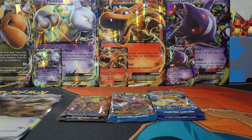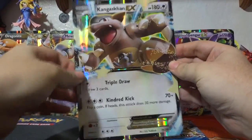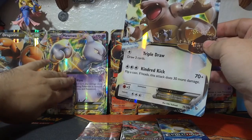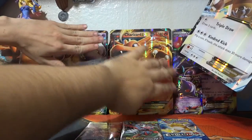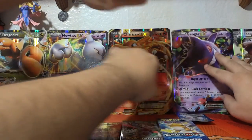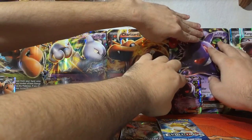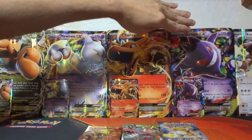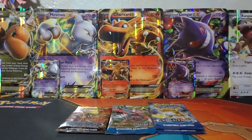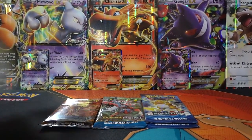We're going to start with, of course, the most important thing, which is the Jumbo Card — a really nice Jumbo Card. We're actually going to have to move down all of the Jumbos a little bit. Gengar was giving us problems yesterday and he's back to giving us drama again today. We want to try to fit all of them into the frame. Maybe we'll just try to slide the camera a little over. There we go — now we've got as many of them in frame as we can.